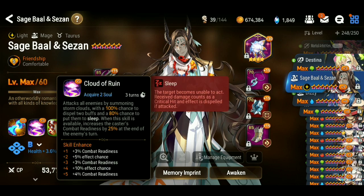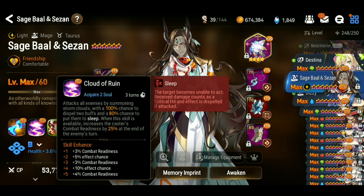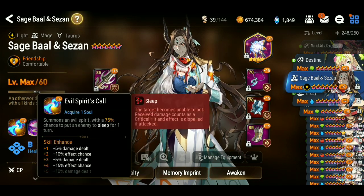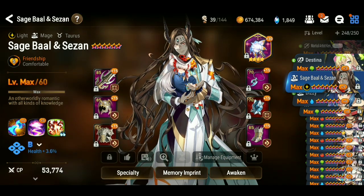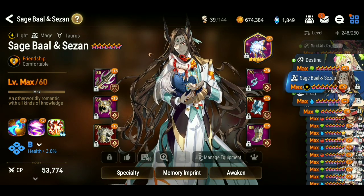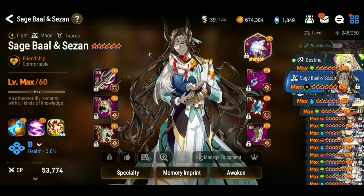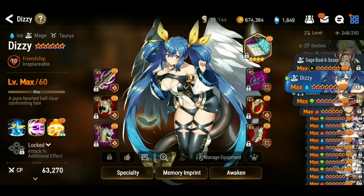Looking at a character like Sage Bale — his S2 gives effect chance and more combat readiness, so those are skills you want to invest more heavily into. More effect chance on his S1 is good too. I didn't need to grab that last damage upgrade because I'm using Sage Bale to debuff, not to do damage. So I could put that Molagora on somebody I'm intending to do damage with and get way more value.